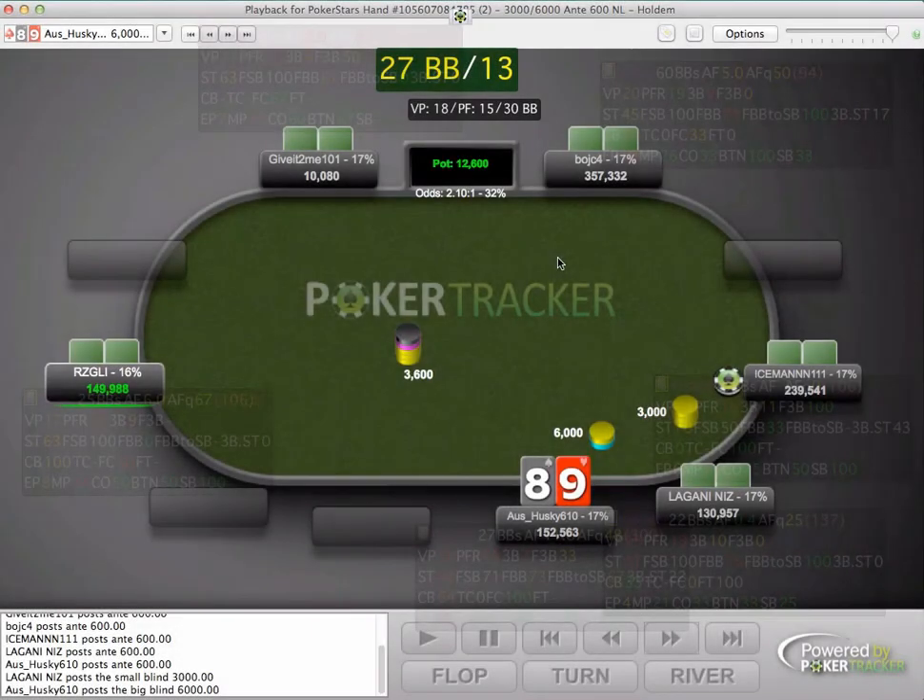Hey, how's it going? This is Gzellig for Grinderschool.com. Back today with part number six of this hand history review for member Oz_Husky_610. In the last episode, I actually made a mistake and thought this was the final table bubble. In fact, it's not - this is two tables before the final table. Hopefully we'll get through to some final table bubble play here and get straight to the action.